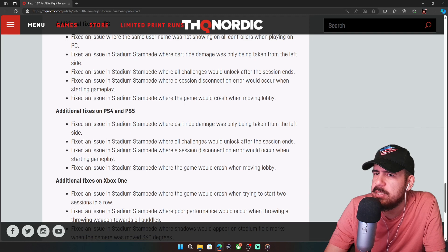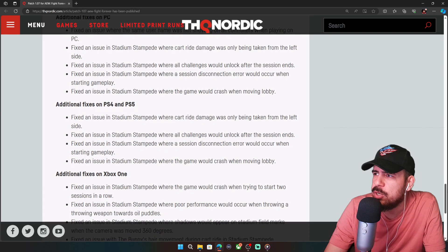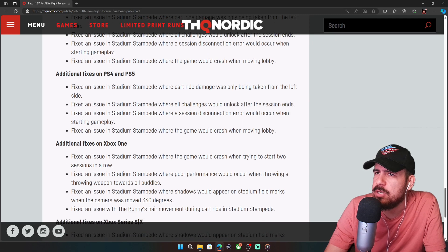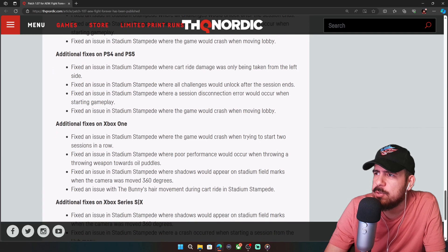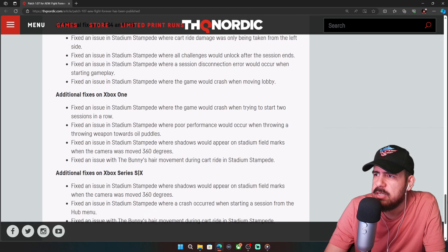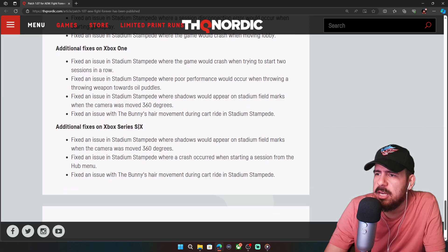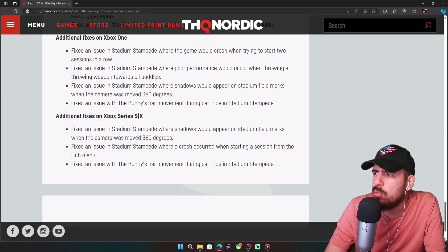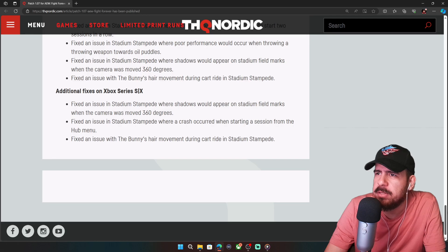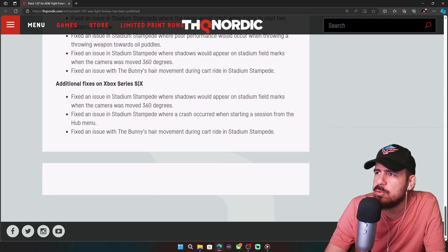More Stadium Stampede fixes: cart damage only being taken on the left side, challenges unlocking after the session ends, disconnection errors when starting a game, and crashes when moving to lobby. PS4 and PS5 got the same Stadium Stampede fixes. On Xbox One, they fixed the game crashing when trying to start two sessions in a row, poor performance when throwing weapons toward oil puddles, shadows appearing on the stadium field when the camera rotated 360 degrees, and Bunny's hair movement in Stadium Stampede — also for Series X.